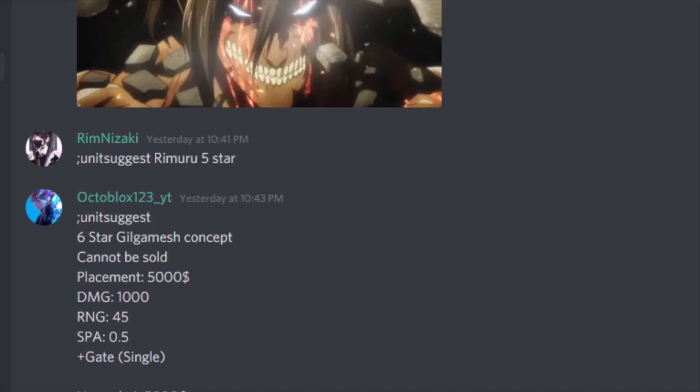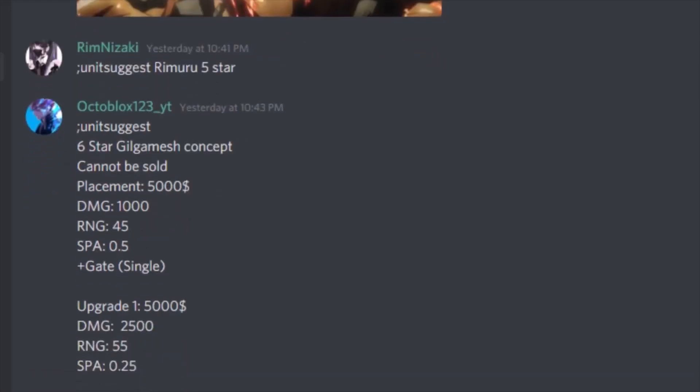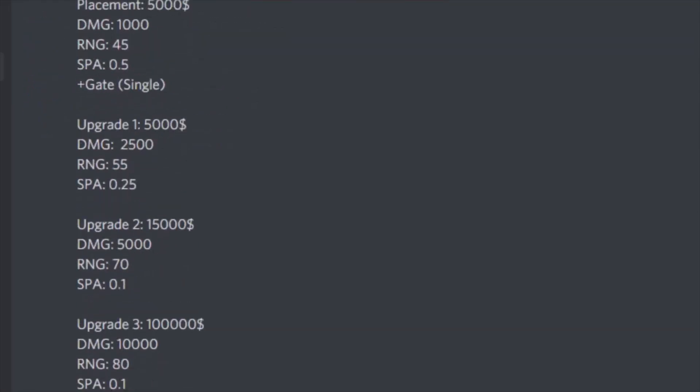Upgrade 1 is going to be another 5000 cash — damage will now be 2500, range will go to 55, and SPA will go to 0.25. Upgrade 2 is going to be 15,000 cash — damage will now be 5000, range is 70, and SPA is 0.1.